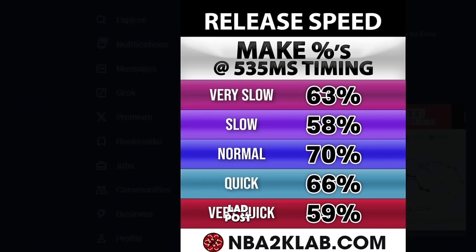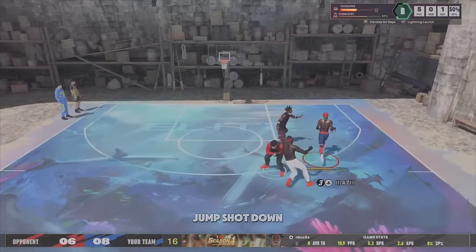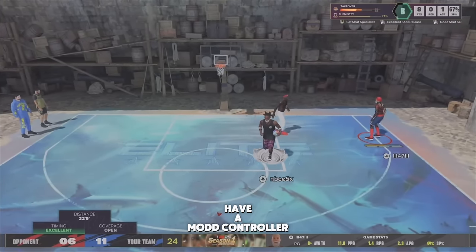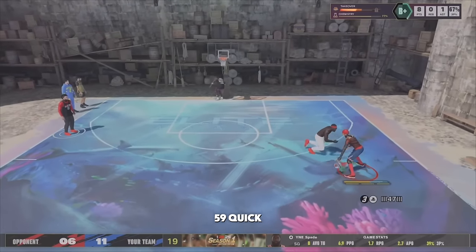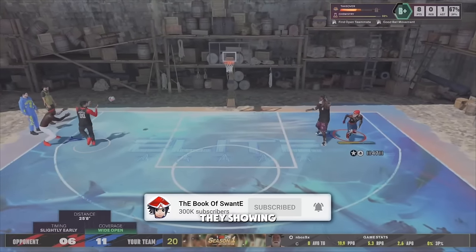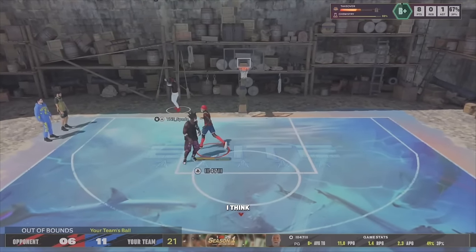2K Lab posted about the release speed of jump shots. These are the most important videos you should be watching to become better than 80% of the 2K community. I always tell y'all to tick your jump shot down, always go for that lowest A-plus, and you will notice a higher shooting percent. They're saying very quick has a make percent of 59, quick 66, normal 70, and then it gets weird. They showed that very quick has the highest margin but you have to pinpoint it, while normal is just more consistent overall.